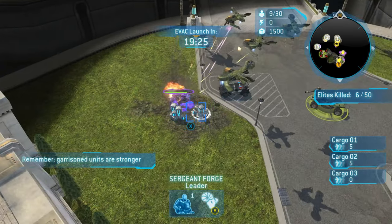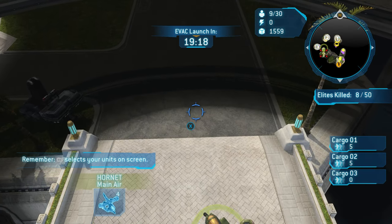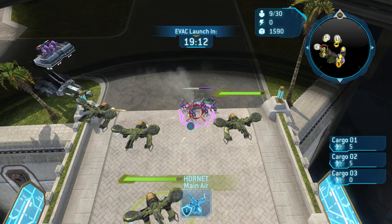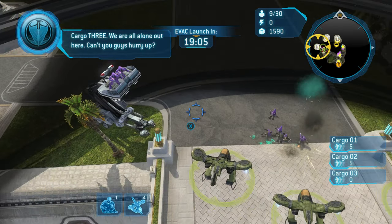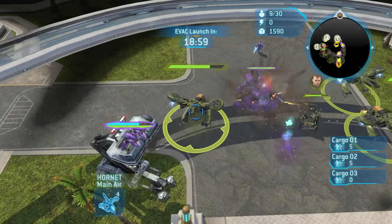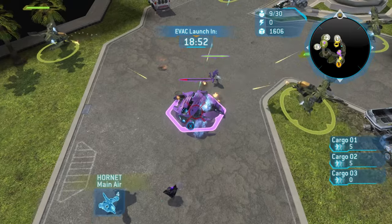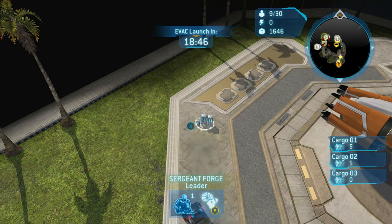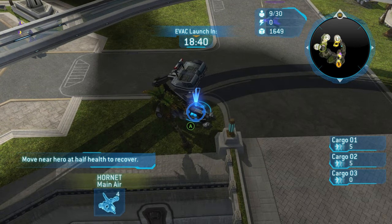Most of the time you should be fine, but there's always a chance for a plasma grenade. Use your Hornets to clear out those grunts while Forge gathers the supplies. If your Hornets are taking too much damage, micro them away. Once Forge is done gathering supplies, immediately start attacking those grunts. You can also take out the Elites in the sniper tower. No matter what, send Forge to gather supplies next to Cargo Ship 2, and use your Hornets to target down the Wraith and then the Elite Honor Guard.